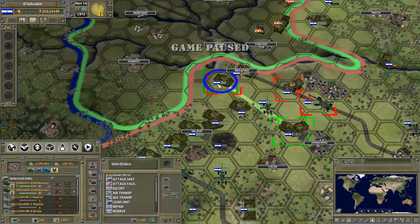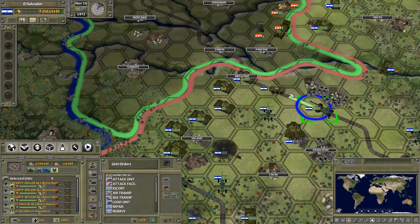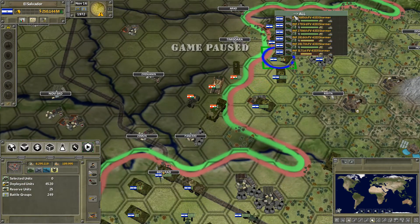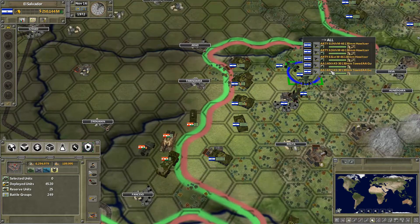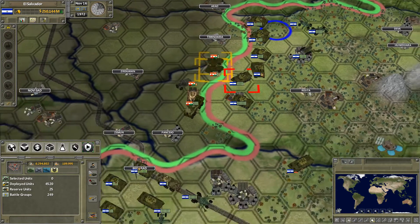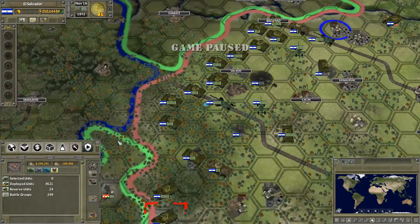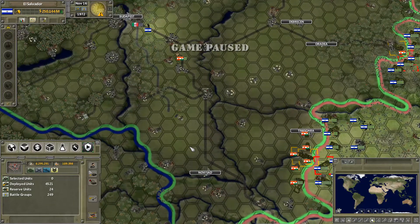We've got two stormers that have been repaired - I'll send them back that way. Move the mortar down there, and the artillery I'll move over here so it can support on that as well as some other places. These two require repairs. We'll probably take out that one soon - not quite yet, but soon. Got some anti-air guns that we can move closer. Not sure if they have any airfields too close to us now - there's one over there, so it's pretty close.